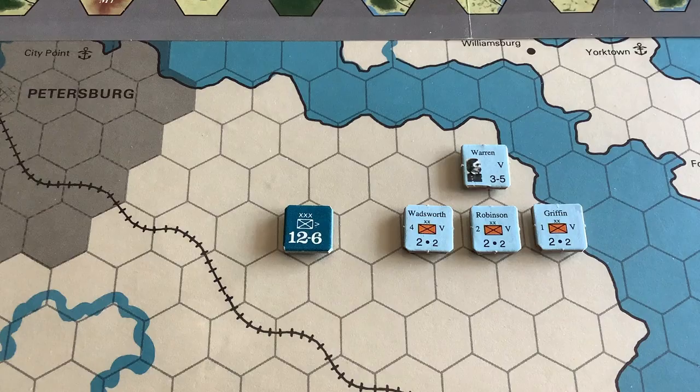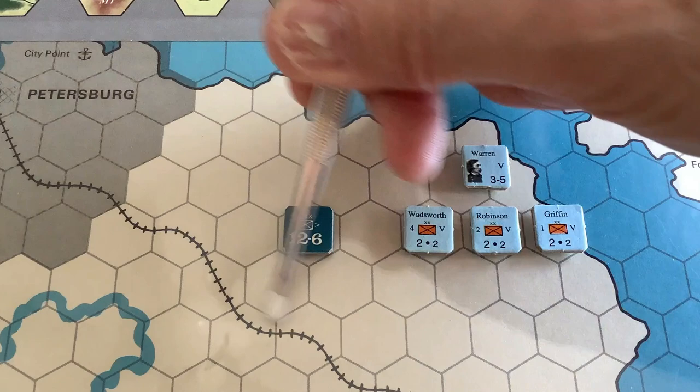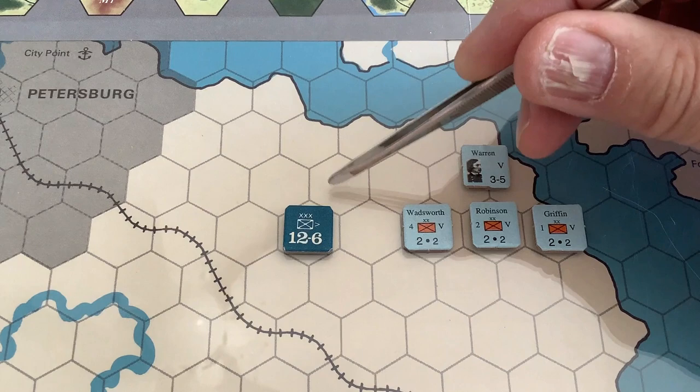Another important difference is the scale of the units. In Wilderness Campaign, Warren's 5th Corps is represented by a single counter at the corps level. While in the Great Campaigns series, Warren's Corps is represented by its component divisions, with additional information not present in the SPI game. And of course, you get Warren himself as a leader counter.